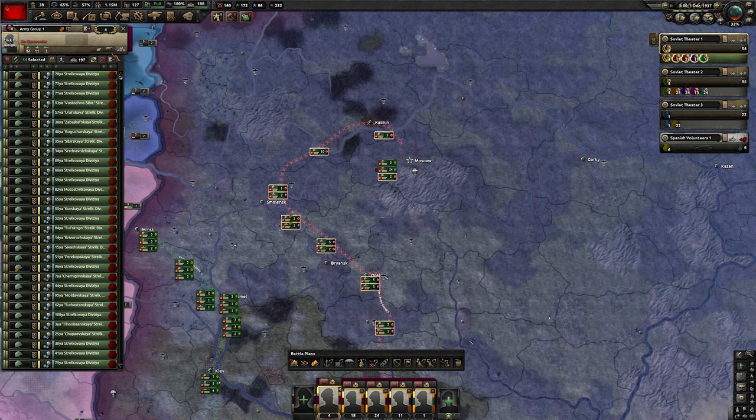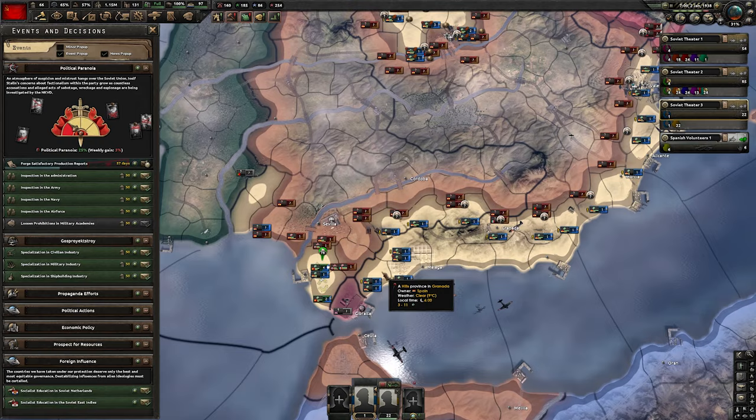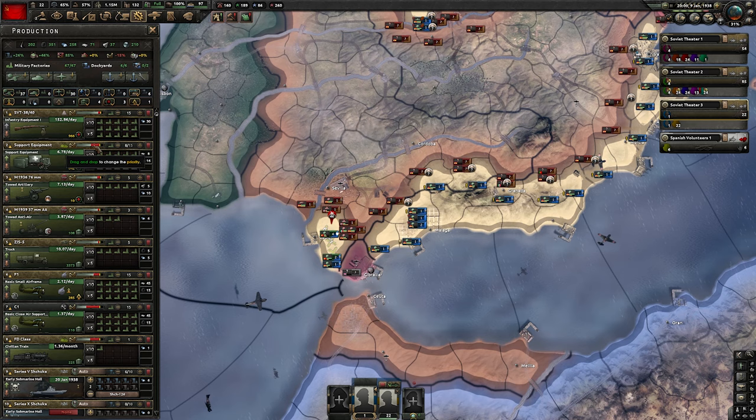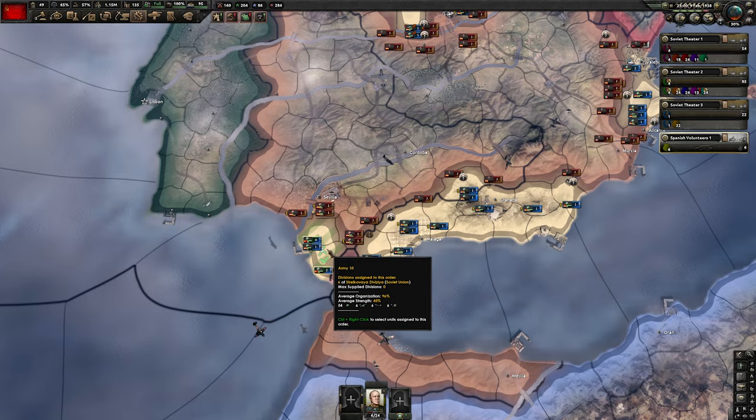Assign and train the new divisions we recruited. Also increase the motorization priority for all armies to maximum so they don't die of attrition. At 25% political paranoia, we want another inspection in the navy. If you get three military factories at this point, temporarily assign them to support equipment — soon we'll assign everything to tanks. The tank MIO is an important one.